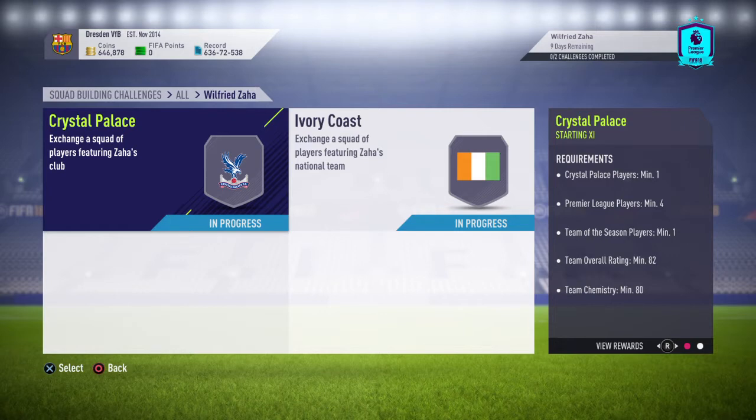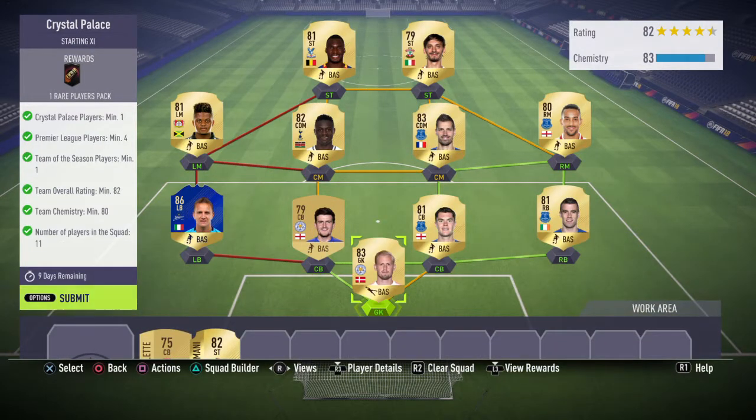First we've got the Crystal Palace SBC that needs completing and then we're doing the Ivory Coast one. For the Crystal Palace one you need Crystal Palace players minimum 1, Premier League players minimum 4, Team of the Season players minimum 1, Team Overall Rating minimum 82, Team Chemistry minimum 80, and number of players in the squad 11.